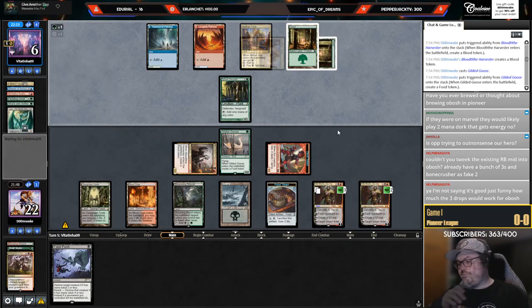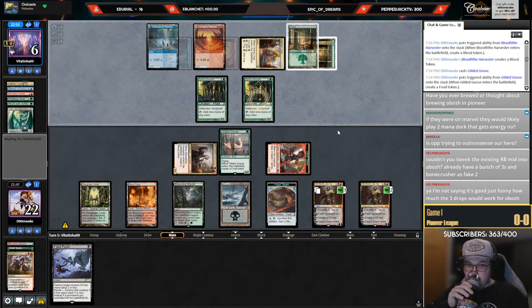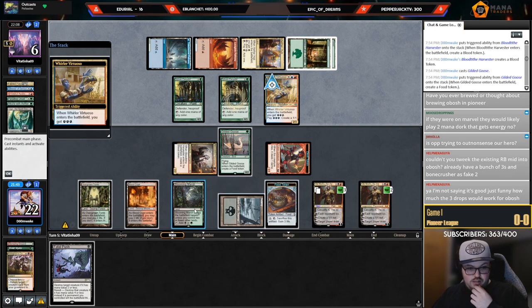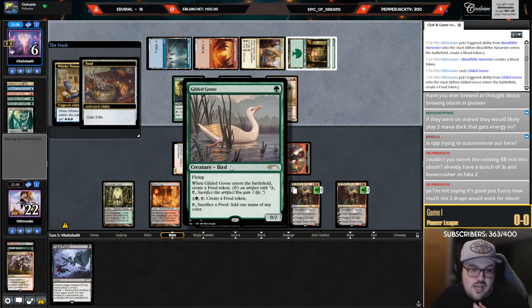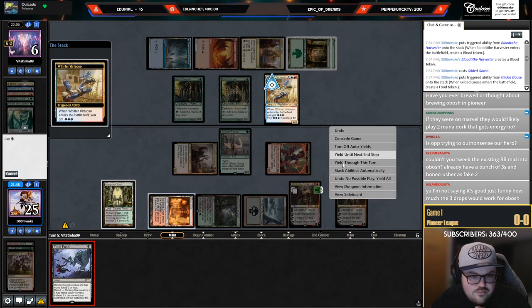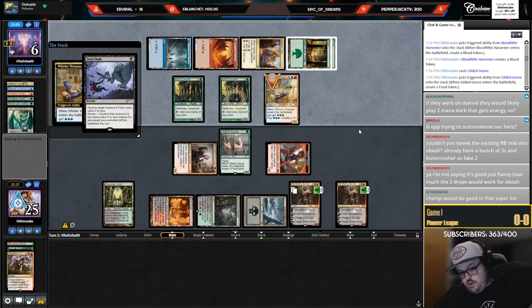They have five energy — Whirler Virtuoso. Trigger on the stack, I'm going to sack food. I should have sacked food for mana with the Goose — actually no, this is better, so they can only make one token.